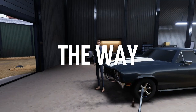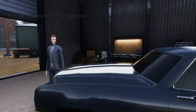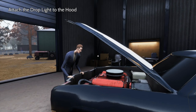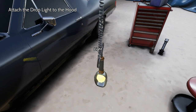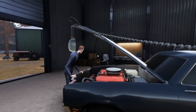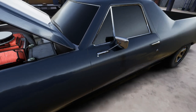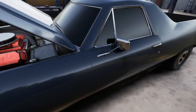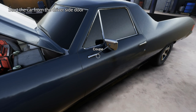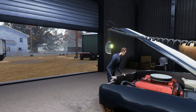In this next scene, skip through the dialogue and then eventually the game will give you the objective to pop the hood. To do that, interact with the driver's side door, then interact with the light on the right side, pick that up, and hook that to the hood of the car. Eventually, after you skip through all of the dialogue, you can start the engine by interacting with the driver's side door, and that'll finish this section and unlock the Mechanic achievement.